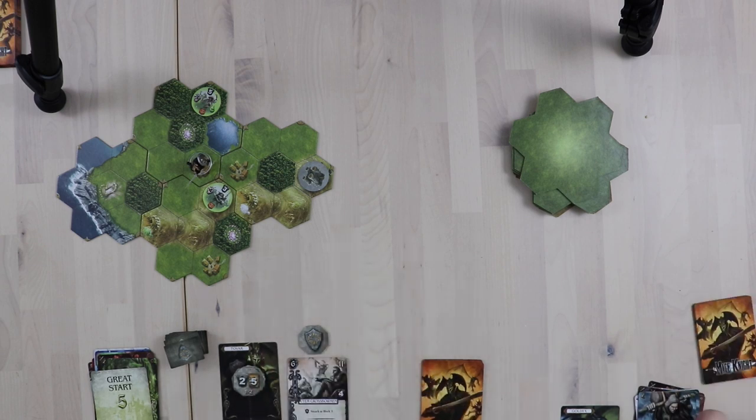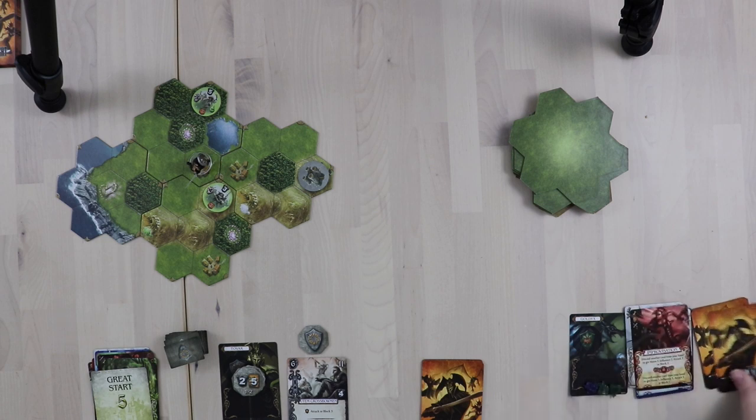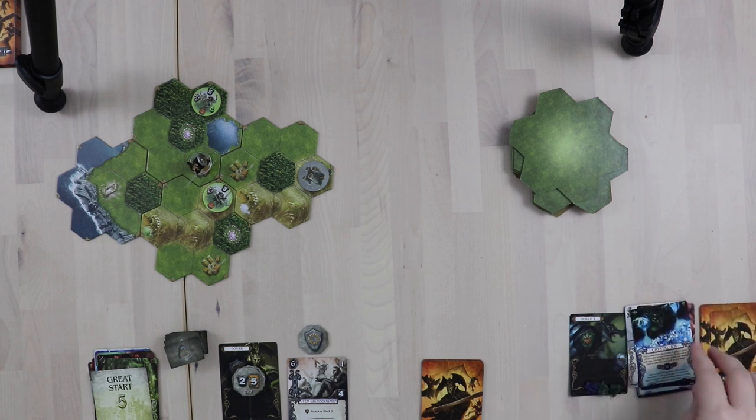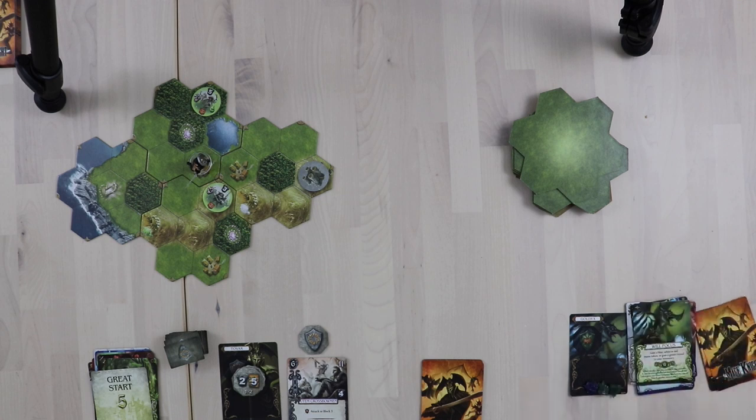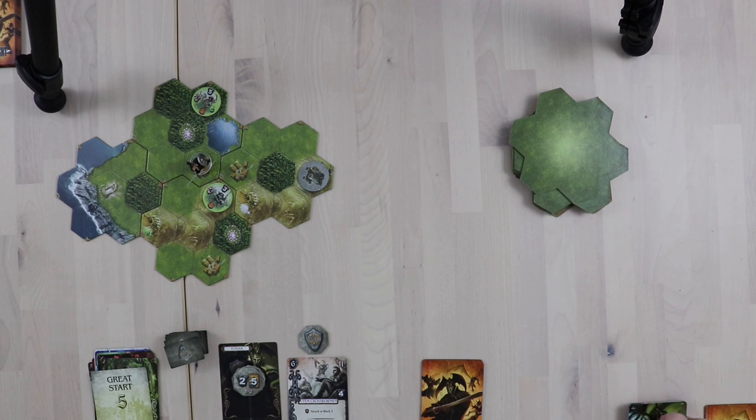Now it's the dummy deck's turn. We draw one, two, three — another blue. There was only one blue crystal, so we draw four total. If it were green we'd be drawing two extra cards per turn which would accelerate things. We've got a little bit more play left in this round, so let's milk this day for all it's worth.